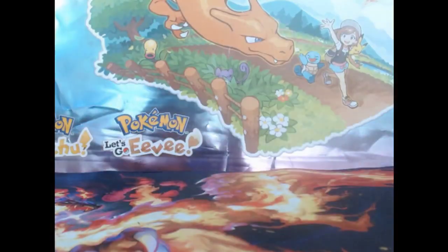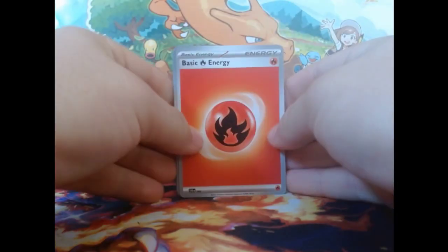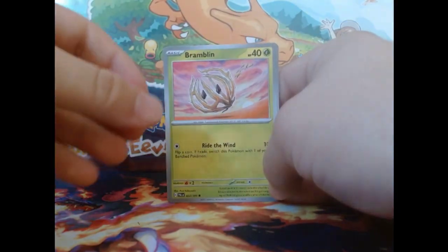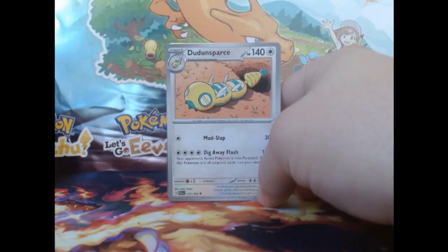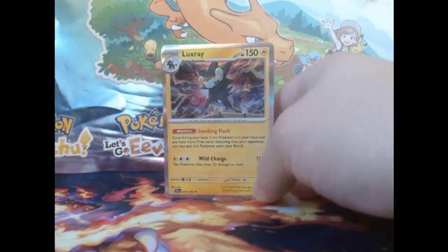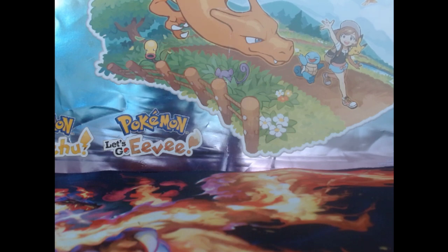Starting with the one Quaxly pack — so lonely. I ripped it. Next time I'll try to preserve them. We got a fire energy, Tinkatink, Shroodle, Glimmet, Bramblin — I actually don't know how to say that one. Farigiraf, Dunsparce, Arteisan... I wanted that one. Jigglypuff. And Luxray — I actually think that's a good card. Once during your turn, if this Pokémon is in your hand and you have more prize cards remaining than your opponent, you can put it onto the bench. That's strong.